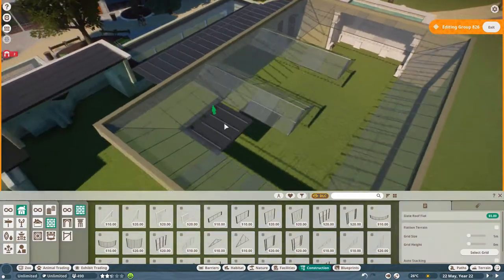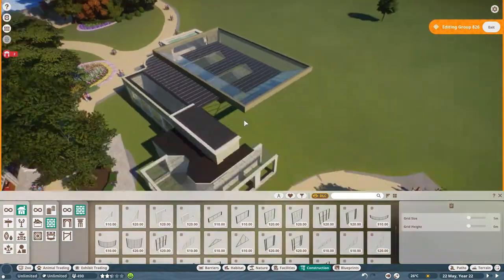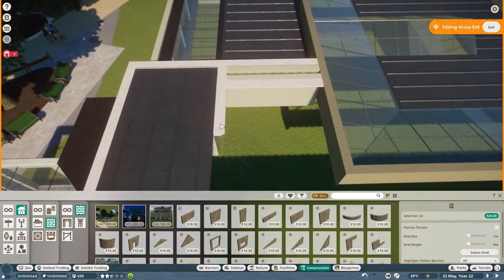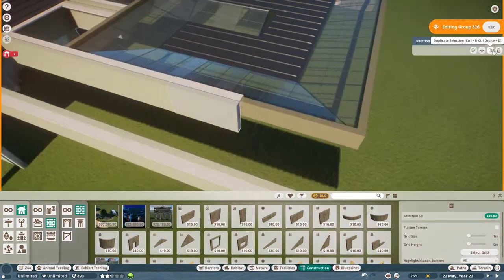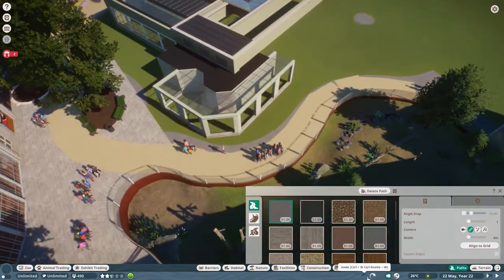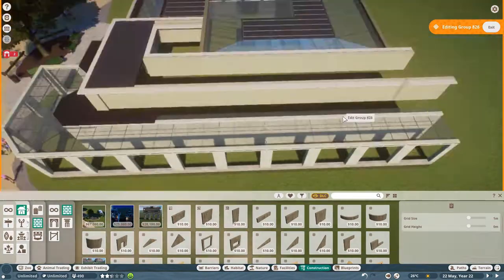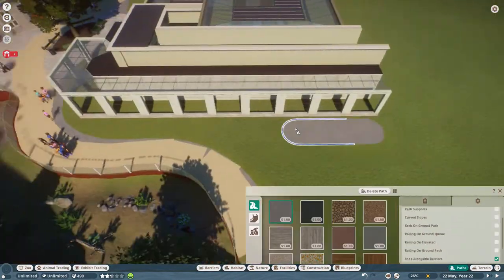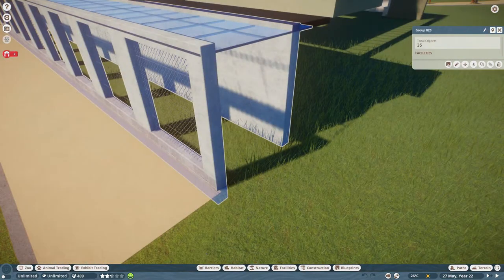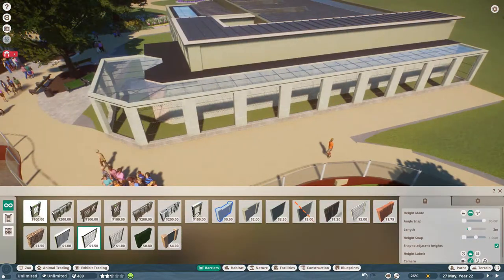Now we're on the roof above the main building. The way I did this roof had ramifications for the interior later on. Those glass elements in the roof mean that where the glass is, you have more light inside the building. So I had to adjust my interior enclosures relative to where the glass in the roof was.